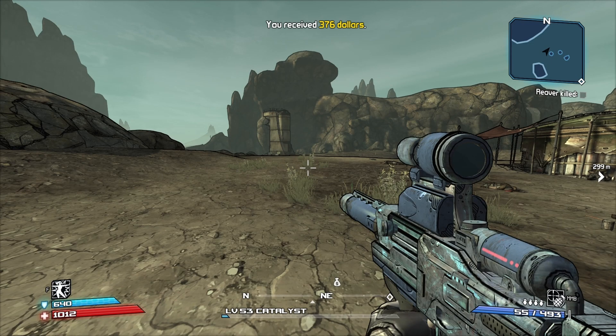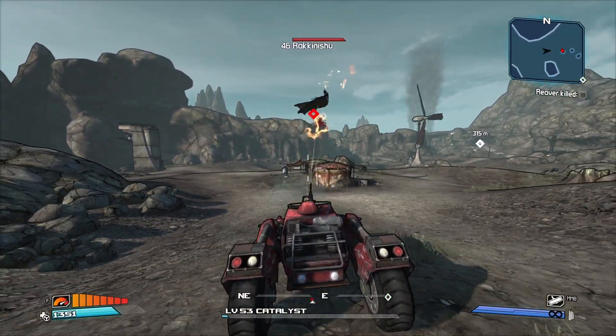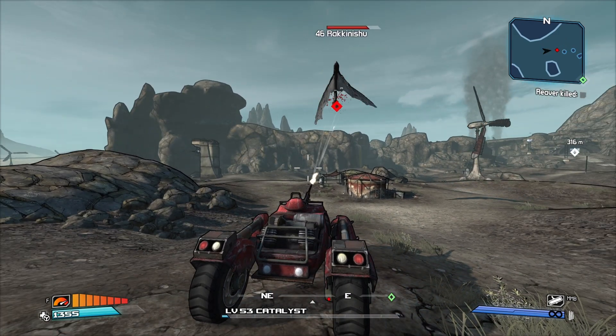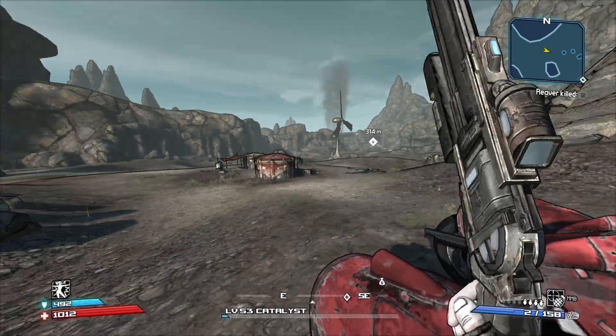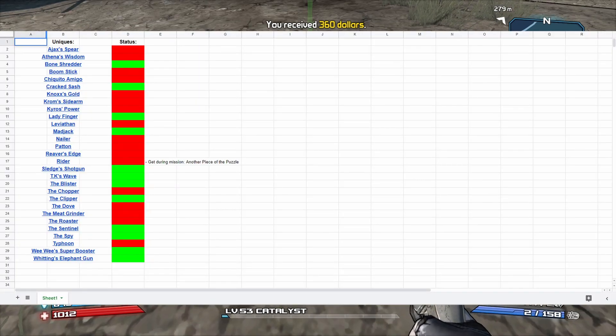Maybe I just missed it somehow, and that green shield is just a coincidence. I wonder how the card does against him - he takes it out pretty efficiently. I see a green over there. That better be it. Shield. What do we got? There it is, the Crack Sash. What a nice shield.